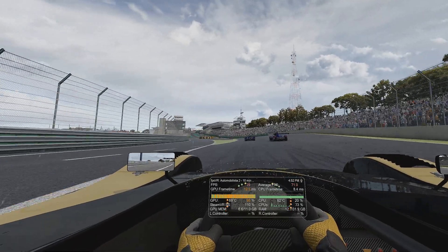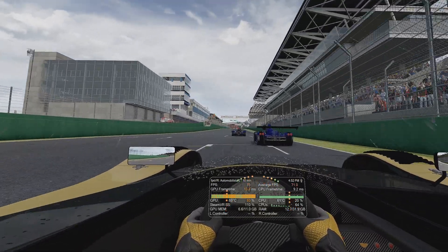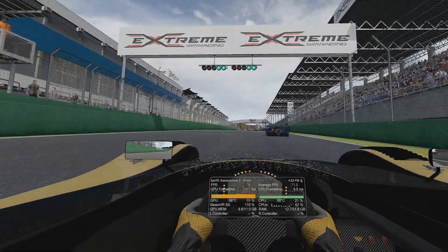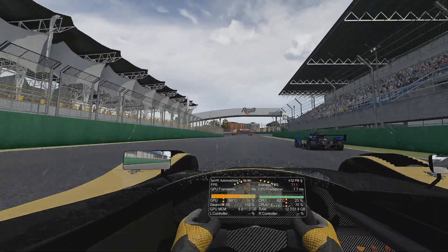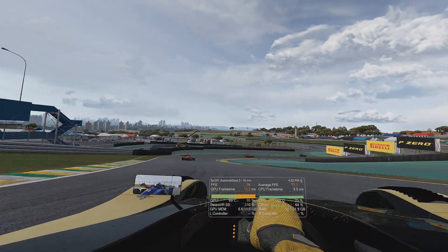When clouds and rain are added, frames per second will drop further, but not much. Depending on the track and car type, I am still seeing 75-85 frames per second, with an average of around 80 frames per second. That's quite remarkable for a title in early access.